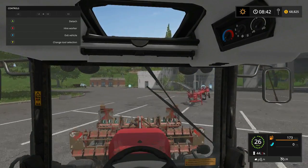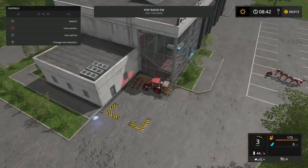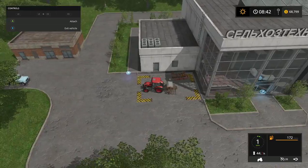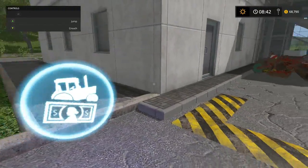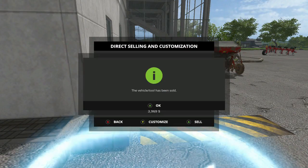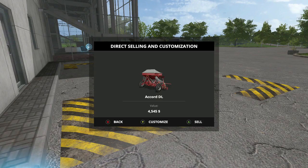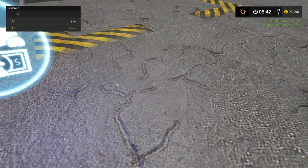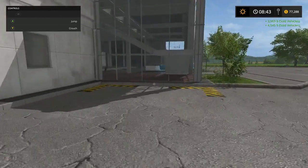I think it's right over here. I'm attached to the front one first. I'm going to park him right there, and then park him there. Let's get out of the selling circle. The first one is going to give us $3,000. Well, it's probably been worth to keep it. $4,500. Alright, we're up to $77,000. Let's check our bank.